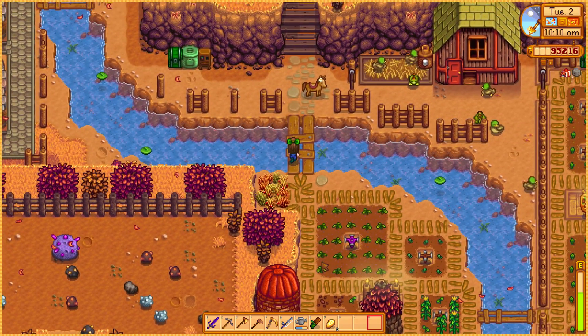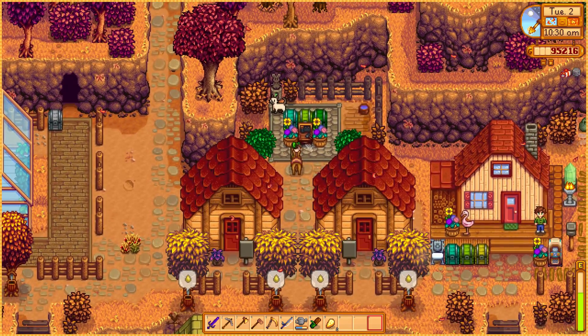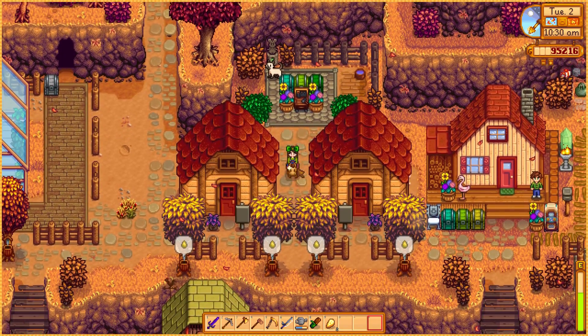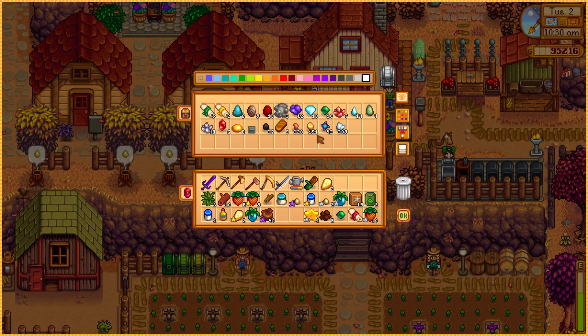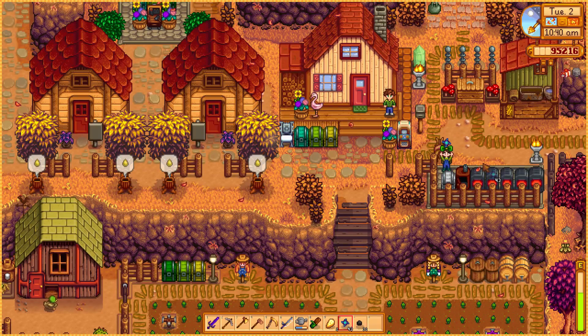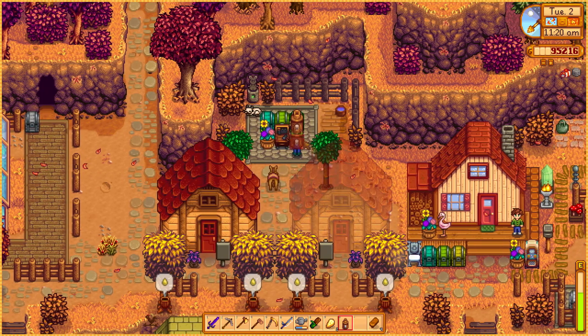Let me just go to my barn and check on my animals — we have some truffles. First things first, let me see what I need to make more mayo machines. I can probably fit four more over here. I need copper bars — that should be easy enough, I have so much ore that I just don't smelt. I forgot to do it. Look at all the copper we have — let's also melt some iridium. These should be done in no time, they're quite fast — just 30 minutes.